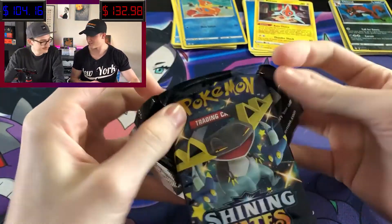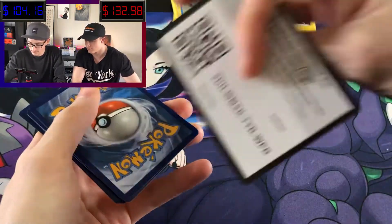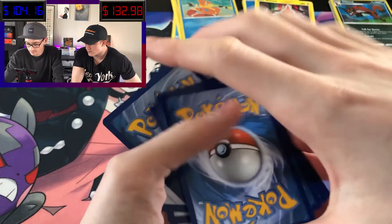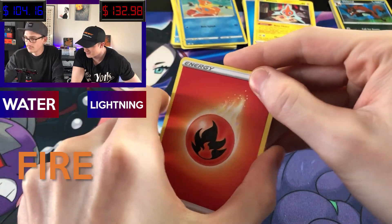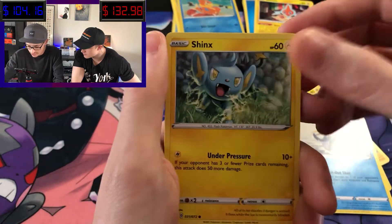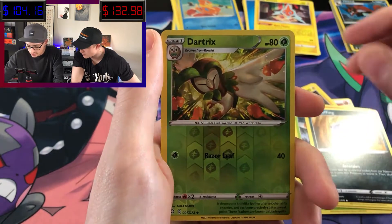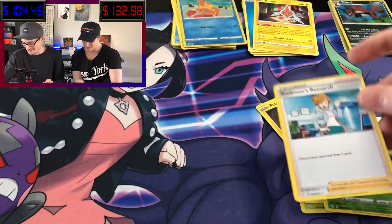I didn't even notice I saved my Charizard tin for last too. Going with lightning, water, fire — Tropius, Rotom, Cramorant, Shinx, Grookey, Trapinch, Yanma, Koffing, Absol. And another Professor's Research. Oh, she just wants to tell us all about everything she's discovered recently. Yeah, we really care. Thanks, Professor.